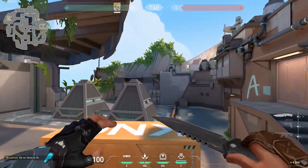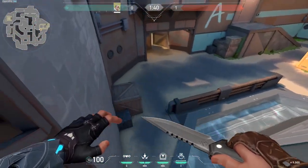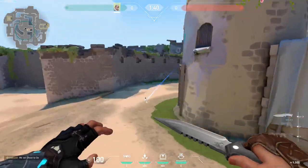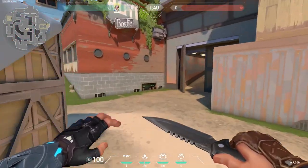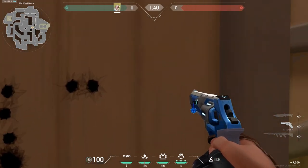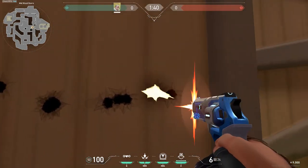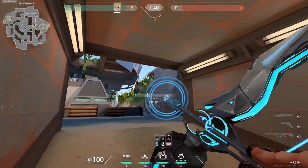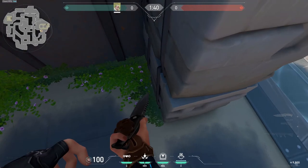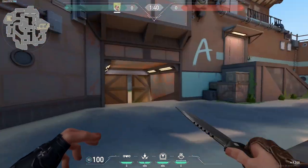This one is basically a transition view for a lot of potential post-plant spots the attackers should be in. This one is a wallbang spot — preferably use a Sheriff because you have just the right range for it to still one-shot with a headshot. This one is a retake arrow from another spot, or it can be used for pushing. It tags many spots and the locks right here — wallbanging works like a charm.